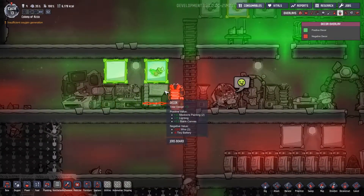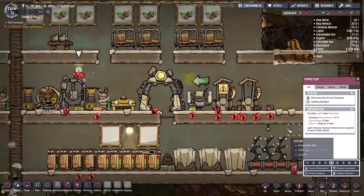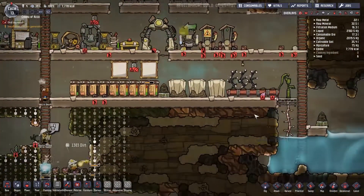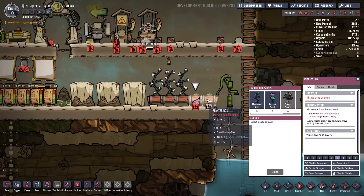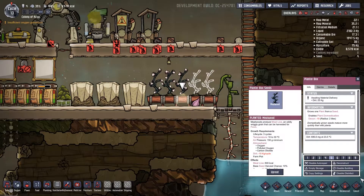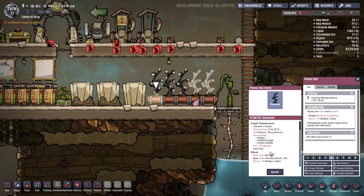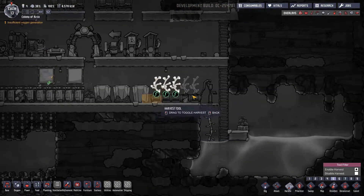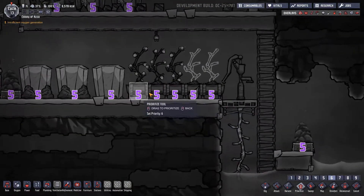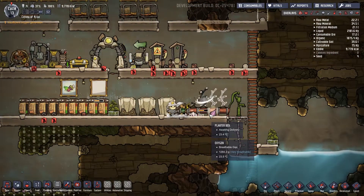Some of the decor is going up — that's good. We'll get rid of these lights because we don't have enough energy to run them. Now that we have paintings it shouldn't be too much of a problem. Our meal wood grew — does that mean we have more seeds? Yes it does! We'll copy settings. They're already set to auto harvest, which is fine. We should prioritize these higher so we have lots of food coming in — our food situation isn't great right now.